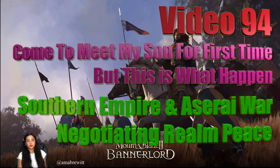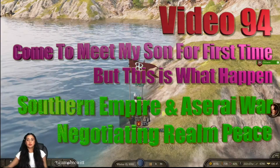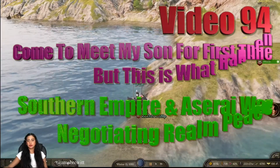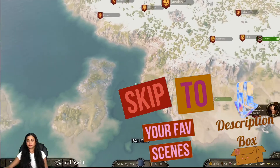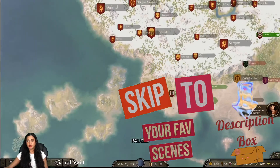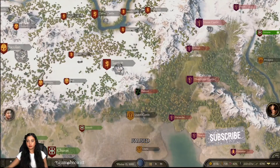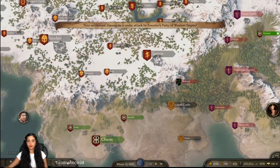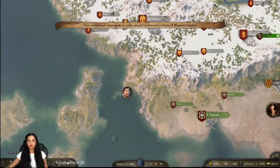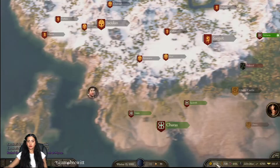Hello, welcome back to another Mount and Blade 2: Bannerlord walkthrough video. Still working on the Wicked Empire cast, and now the Western Empire is declaring war towards me. I'm thinking to attack Traktorai Castle. Let's go — Garenjolia is under attack, as long as it's not one of my towns.